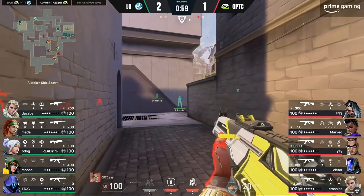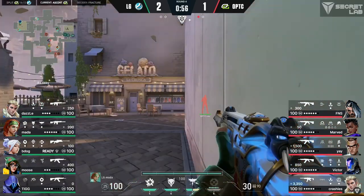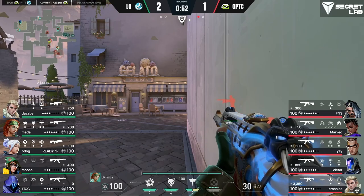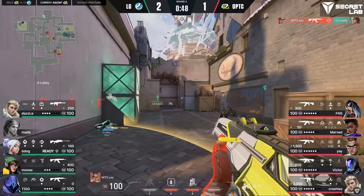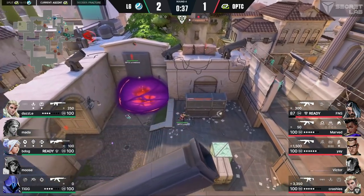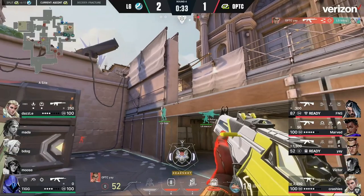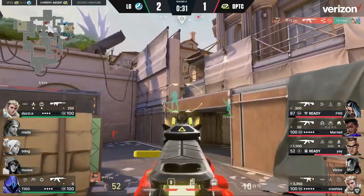Ye and Finesse are completely aware of this possibility, and while they don't know for certain that Mata, who's the Sky for LG, is there, they're aware of the possibility and check every single corner as they re-clear A main. This gave them the ability to get the first pick of the round, and goes to show you how important spatial awareness is when playing a game like Valorant. Reading your minimap to understand where your teammates are can allow you to fully understand where these timings may happen.